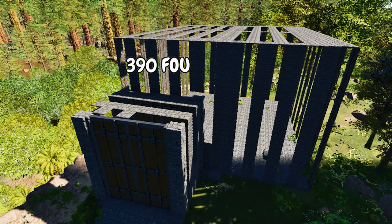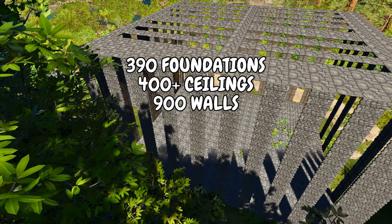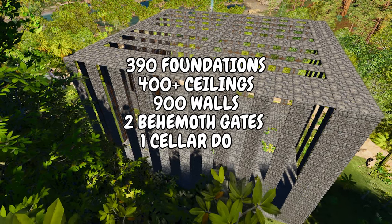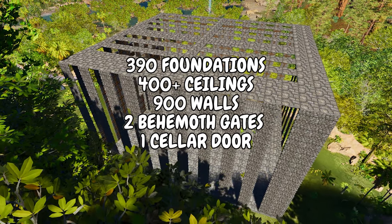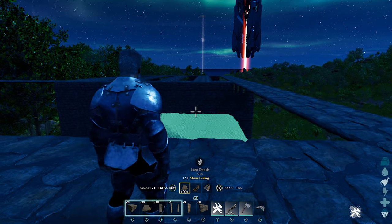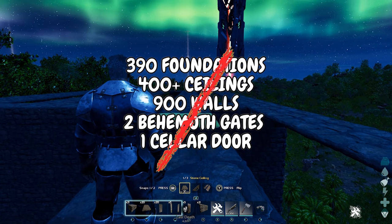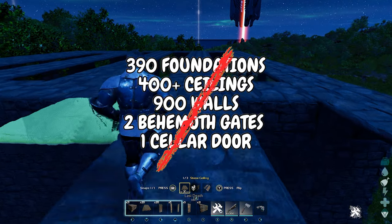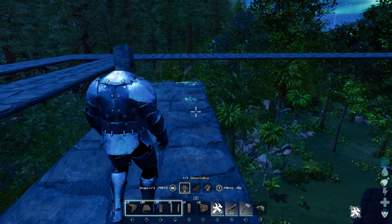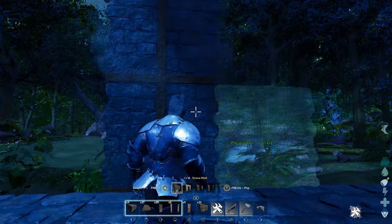You will need 390 foundations, 400 ceilings, 900 walls, two behemoth gates and doors, and possibly one cellar door. Now of course you can lessen the amount needed by almost half if you do not want to close the whole box in, by simply putting a wall every other row and a ceiling every other row. You can then greatly cut the foundations down by placing a row of foundations, skipping two rows, and placing the next row and so on.